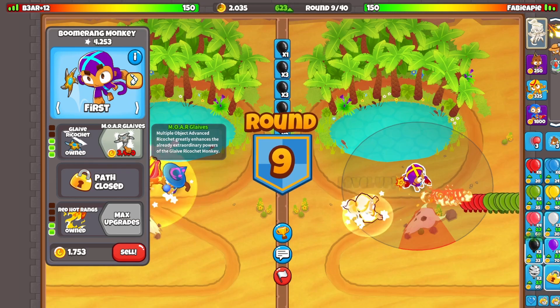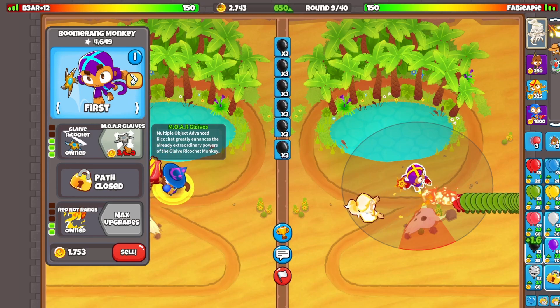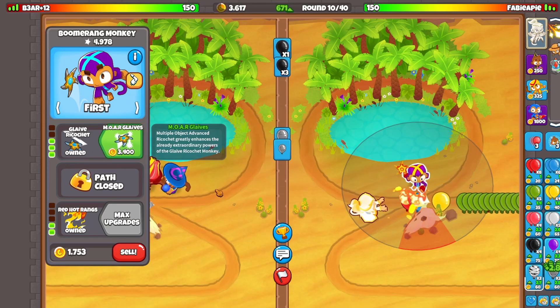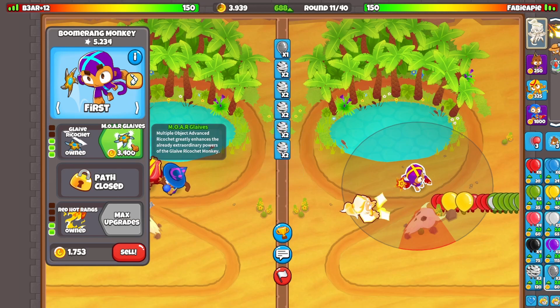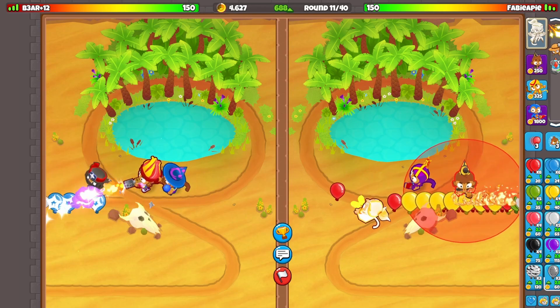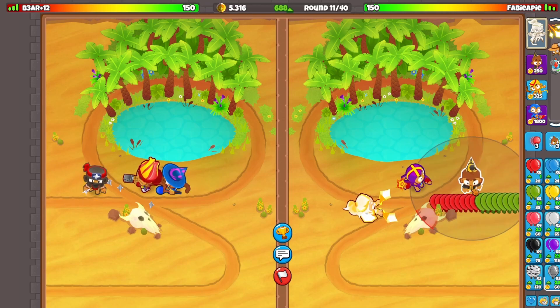I just like to farm with some blacks and go for that. What you need to remember with this strategy: make sure you get a Shimmer up — that's your bottom path wizard — before round 12. That's when your opponent can send camos, and it's going to be really scary if you don't have camo detection up. As long as he doesn't send anything, I'll go for the Shimmer right at the start of the map.